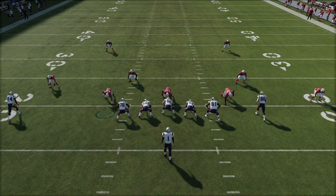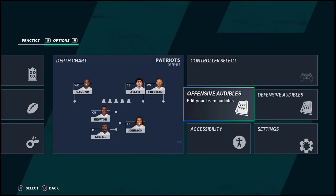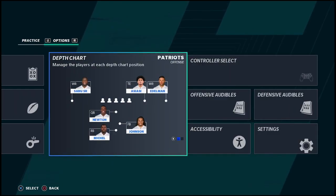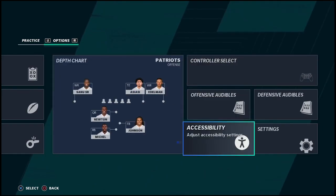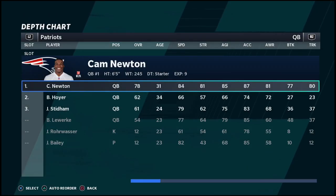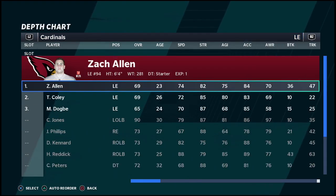What you just saw right there was a strip sack fumble. That's an animation — it's an animation that's woven into the game. Remember, Madden is a game of animations, and one of the things you want to look for in your animations is to see specifically how your animations will work together.